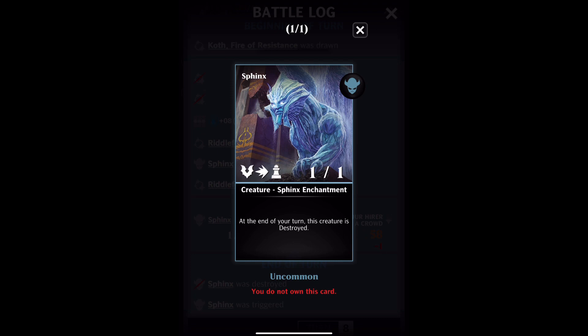It has Flying and Haste, it's 1-1, it's colourless, it has the creature type Sphinx enchantment, and at the end of your turn this creature is destroyed.